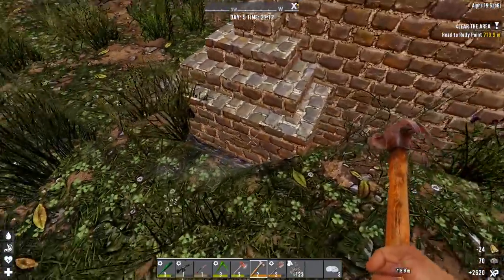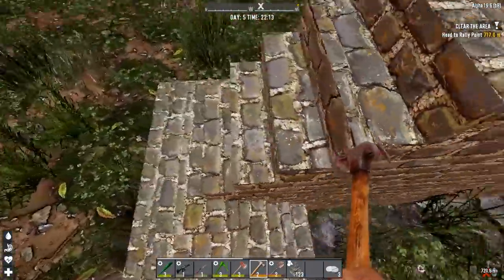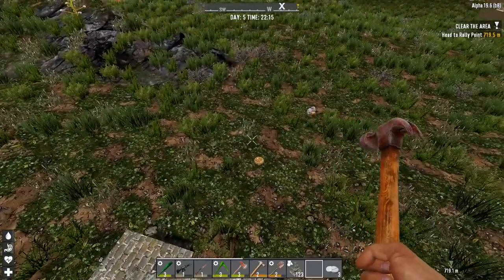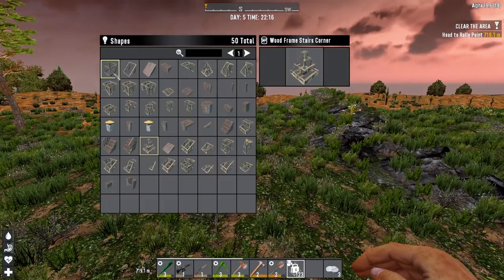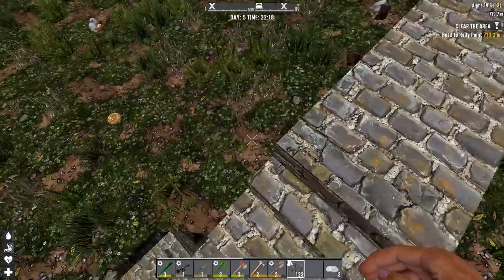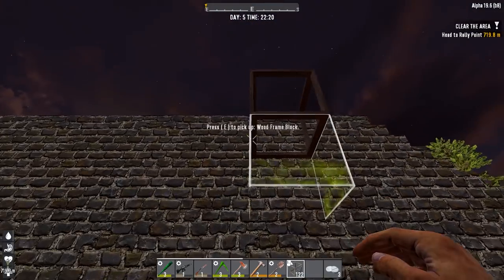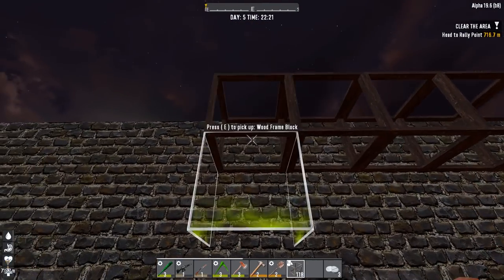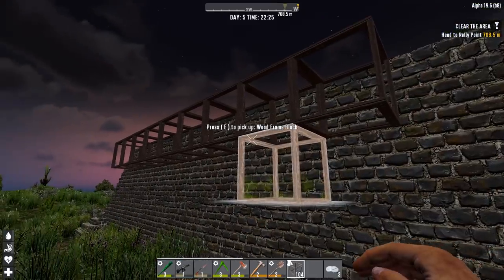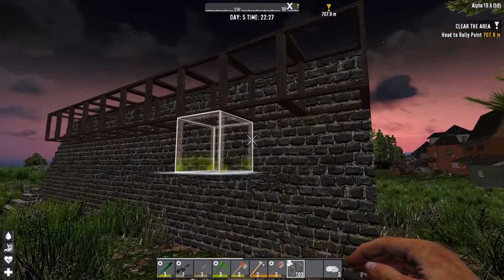So we have our stairs in here. These parts are going to help the zombies coming from this direction automatically run up these steps instead of getting caught on the side. Next we're going to put in the structural supports for the corridor of the base. If you're copying this base design, you're going to want to move this one back and reinforce these parts before you move on at all. It's absolutely vital that this part is as strong or stronger than the parts you're going to put on top of it, otherwise disaster can strike.